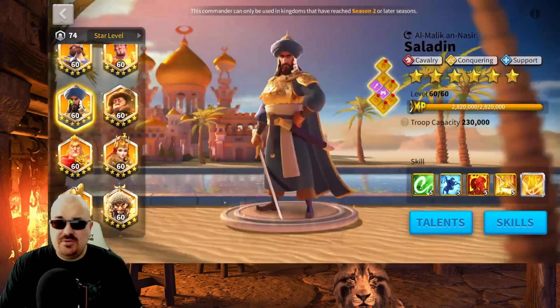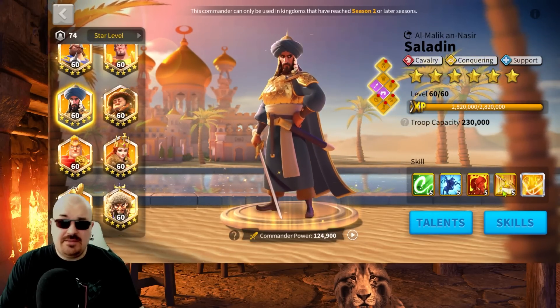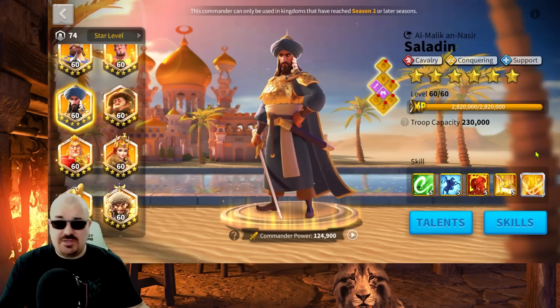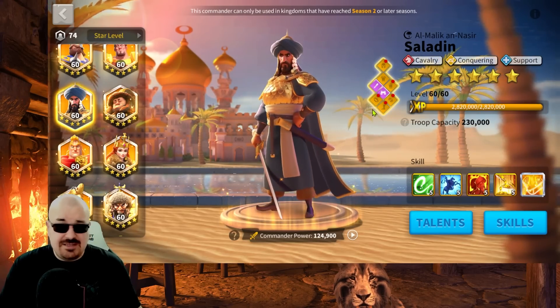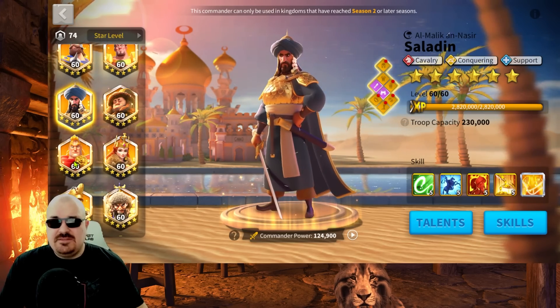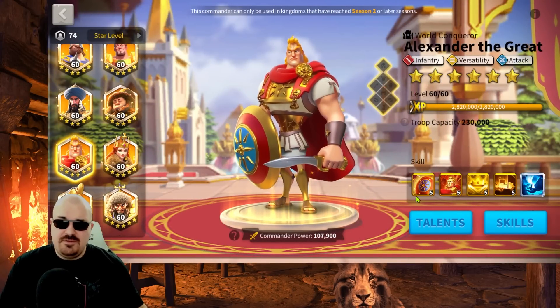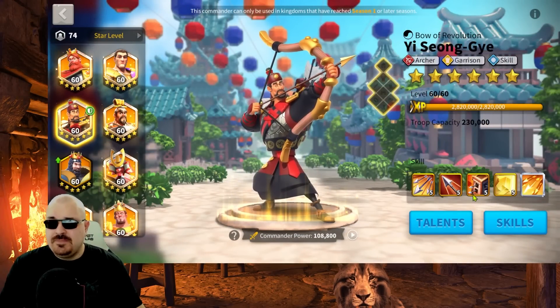Once you reach KvK 2, two commanders become available: first Saladin, and then Alexander. Saladin is highly recommended — as a 5551 he is a solid commander. You do him 5551 and he is super solid even for Season of Conquest. After Saladin you have Alexander, which is recommended to be max skill, though small investments like 5511 or 5551 also work. YSG in particular has a museum buff in Season of Conquest giving another 10% defense and 3% skill damage.